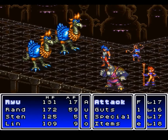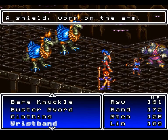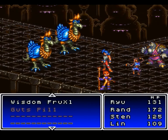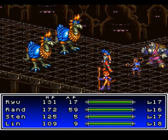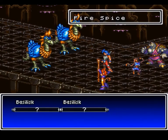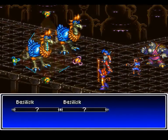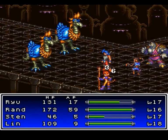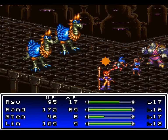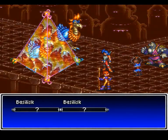Two Bacillusk — okay, so these guys have a 75% chance of attacking twice, and can also cast the Defense Down spell on you. So if you get unlucky, they can actually kill someone. What I want to do is have Lean and Sten use their Fire spells while Ryu and Rand target one or the other. They're not terribly bulky enemies, they just hit kind of hard — unless you bought the Iron Braces, then they're easy.